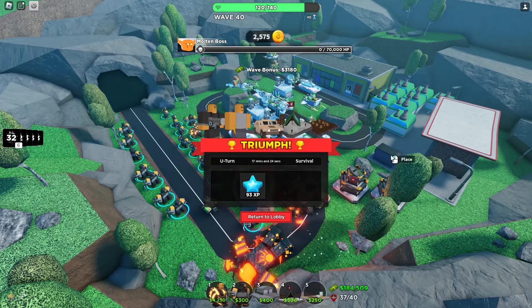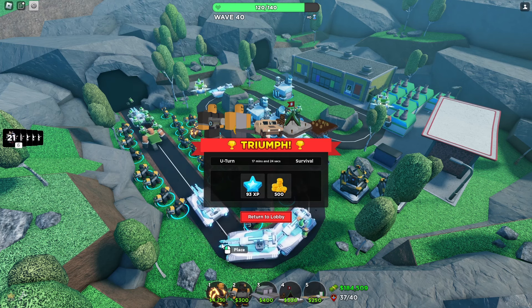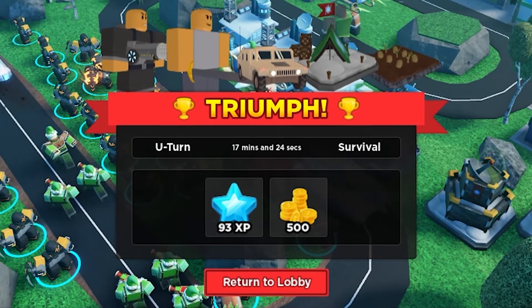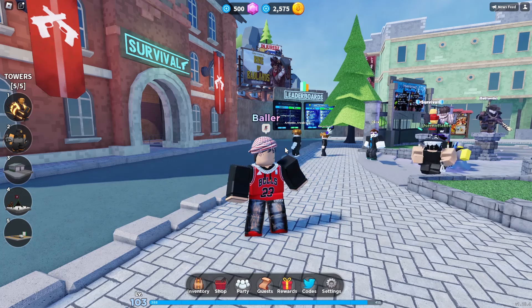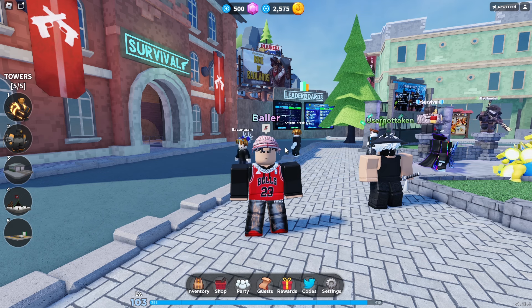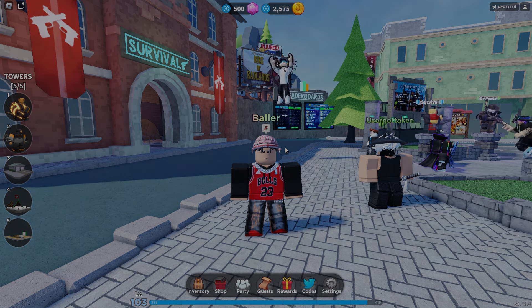All you need is five railgun tanks, maybe eight farms, two accelerators, two elf bases, and two gladiators — and there we go. 17 minutes, 24 seconds. We got our 500 coins and we won. Let's return back to lobby — I think I'll call it there. For the next video, I want you guys to tell me what I should do, what towers I should use, if I should play a game mode. If you guys want to see that spinning wheel video again, and maybe any updates I missed. Thank you guys so much, I really appreciate you guys sticking around. I'll see you guys on the next one — let me know. Bye, guys.